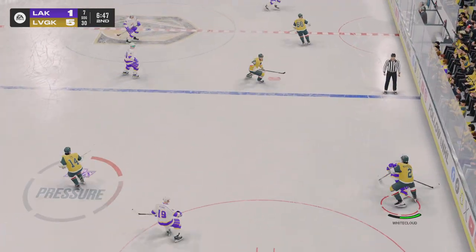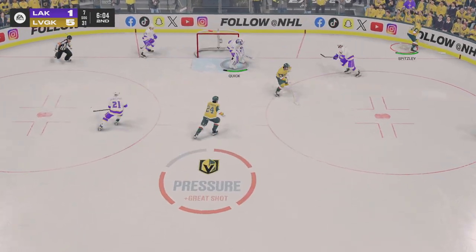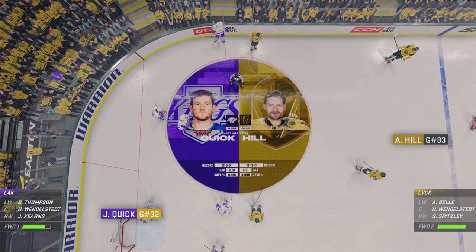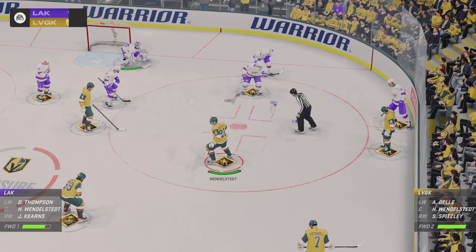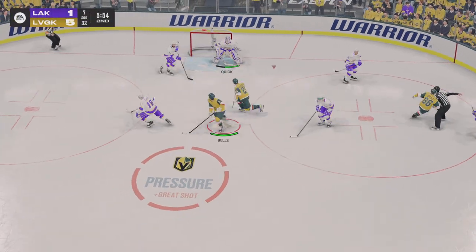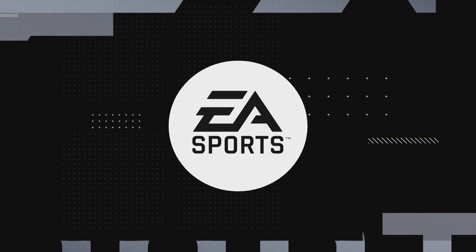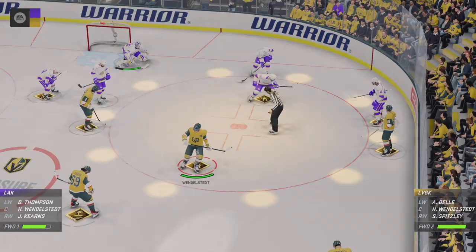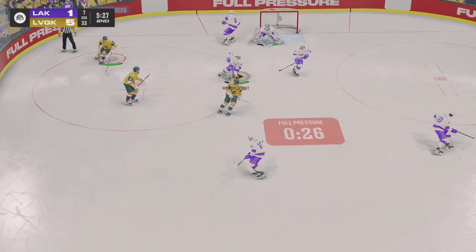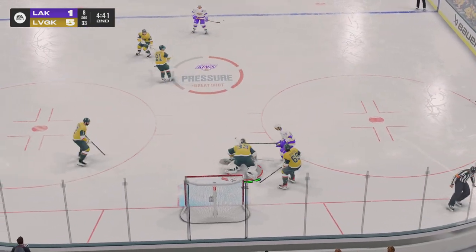Las Vegas has it in the defensive end. Grabbed along the boards by Theodore. The Knights looking against the half wall. Quick's gonna hang on for a whistle. Las Vegas has been all over them tonight — offensively, they've been clicking on all cylinders. Fox is trying a quick shot and their goaltender makes an easy glove save. Las Vegas continues to lead here in this middle frame. Put it away by the goaltender. And he stanks that one with a glove.